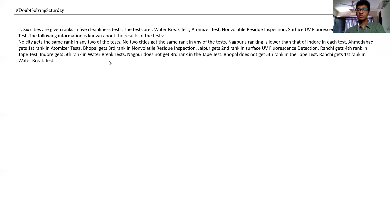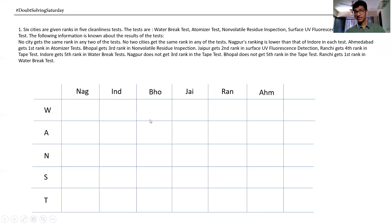So if we have to make a table like this — we have 6 cities and 5 tests each. Now let's start putting in the information we have been given, because the direct information is not yet applied. Nagpur's ranking is lower than that of Indore in each test. What does this mean? Indore's ranking is 1–5, and Nagpur's ranking is 2–6. When Indore is ranked 1, Nagpur is 2; when Indore is 5, Nagpur is 6.